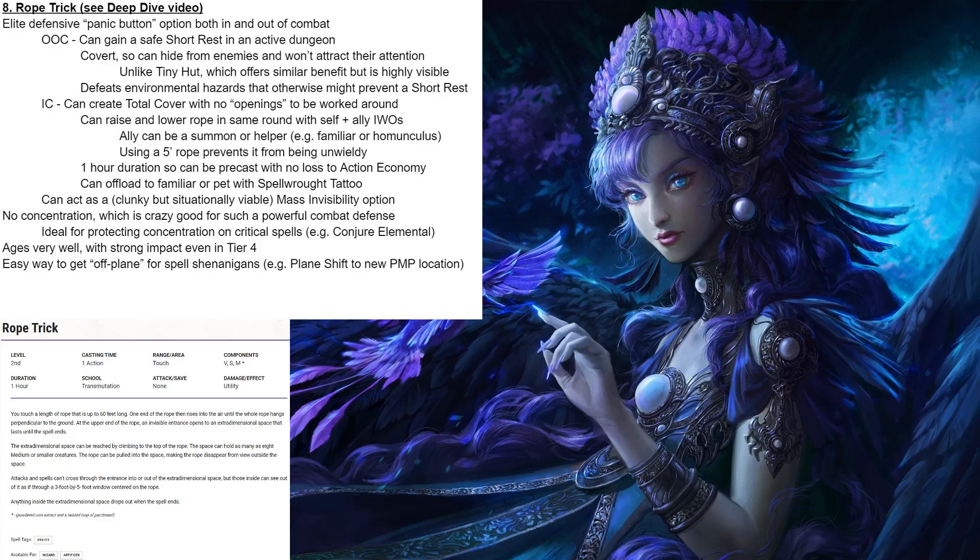For example, Conjure Elemental is a spell where it's quite hazardous to lose your concentration since the summon turns hostile to you — you might want to protect your concentration in that case. Rope Trick also ages very well, with equally strong impact in Tier 4 as in Tier 1, and it is an easy way to get off-plane for spell shenanigans. You don't need sight to pull off a Rope Trick, which I always appreciate. Now, it does come with a downside — it is very clearly too powerful for a lot of DMs to not nerf it, or they'll shame you for using it, and so will other players. This spell is so powerful that even players with access to it will often self-police usage. That's a good spell. Rope Trick comes in at our top 8.